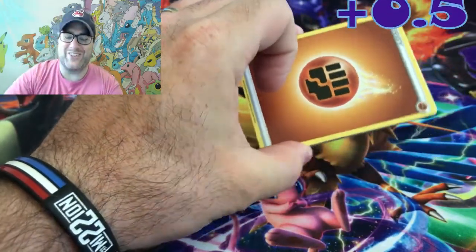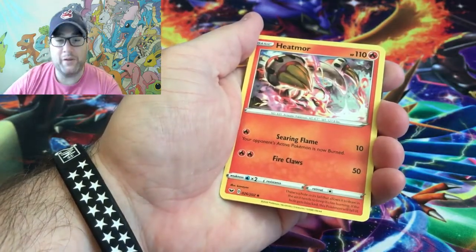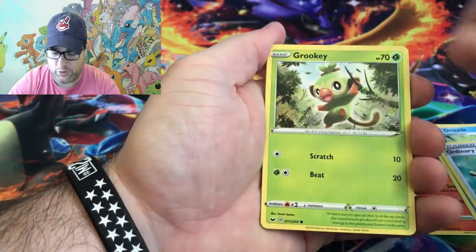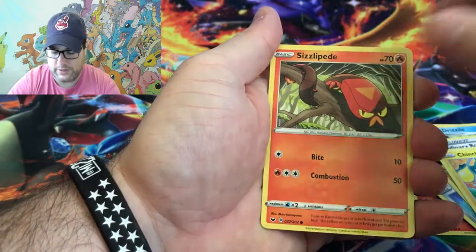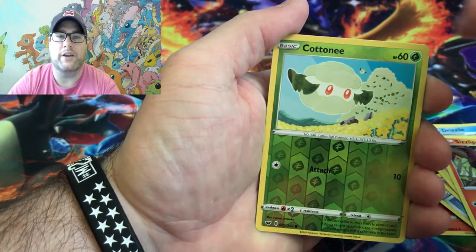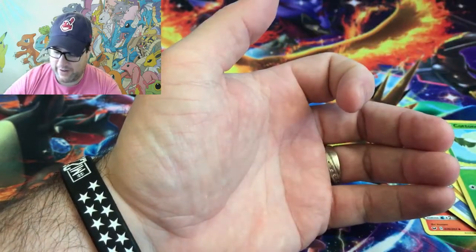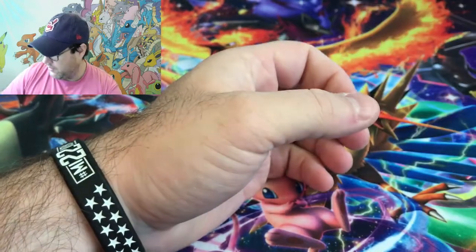We'll start off with fighting energy — high five, first one right, I'll take that. Setting aside our points pile. Pack one gives us: Heatmor, Drizzile, Ordinary Rod, Grookey, Cufant, Baltoy, Chinchou, Sizzlipede, a reverse holo Cottonee, and our final card is a holo Sandaconda. We get a point right off the bat!